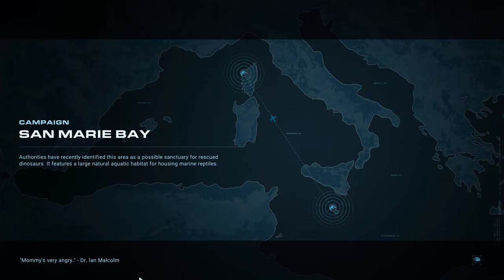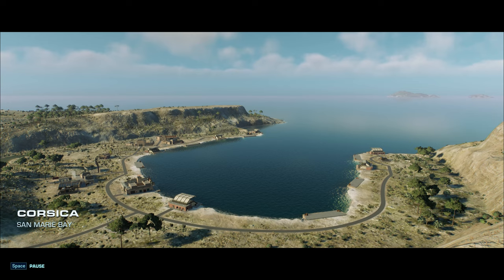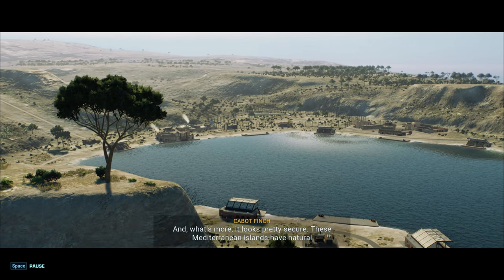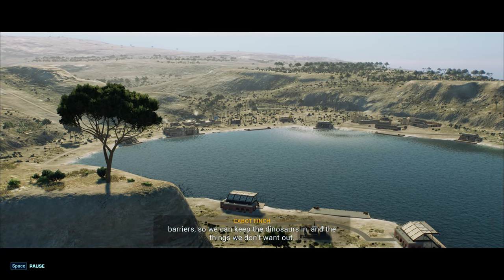Authorities have recently identified this area as a possible sanctuary for rescued dinosaurs. It features a large natural aqua - of course, this is our natural lagoon area, very exciting. It's quite a small area to build in as well - the natural lagoon is humongous, it's like half the map. This location is perfect, don't you think? And what's more, it looks pretty secure. These Mediterranean islands have natural barriers, so we can keep the dinosaurs in and the things we don't want out.